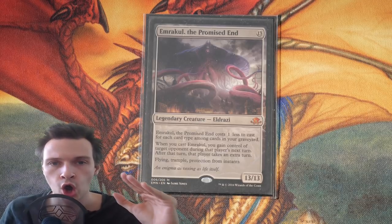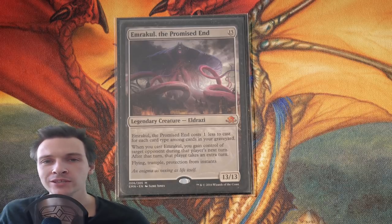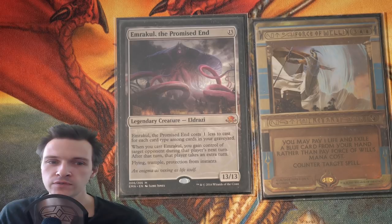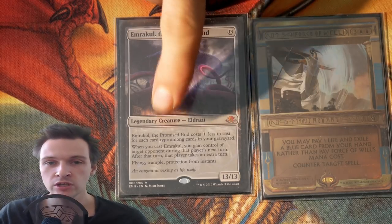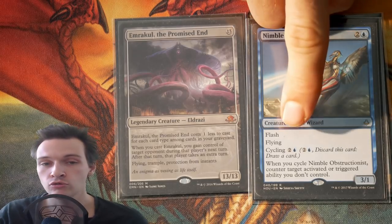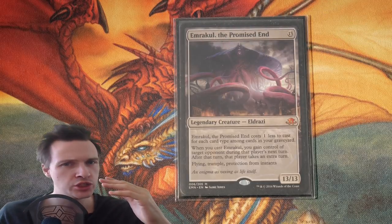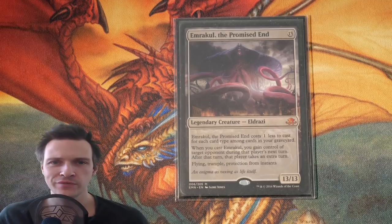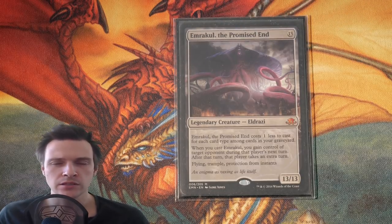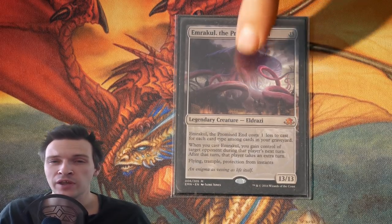The second thing about this is that you can't stop it with a counter spell. The part where you steal an opponent's turn is actually a trigger on cast. Therefore, if an opponent casts a Force of Will to counterspell Emrakul, you don't get the flying 13/13 with trample and protection from instants, but you still get the trigger to steal the turn. You need something like Nimble Obstructionist — when you cycle it, counter target activated or triggered ability. So it's really difficult to interrupt. Even if you don't win the game, you can wreak havoc, and a 13/13 flying with protection from instants isn't that easy to get rid of.